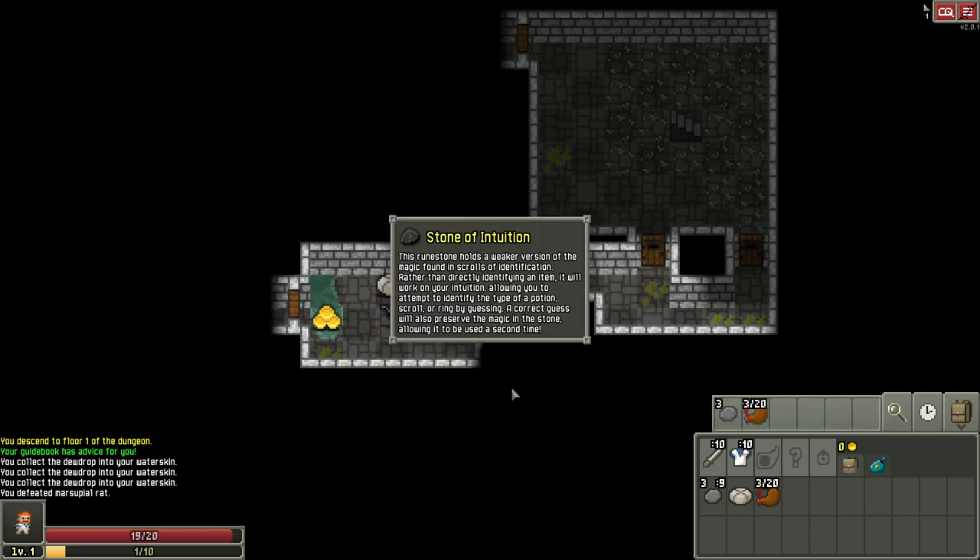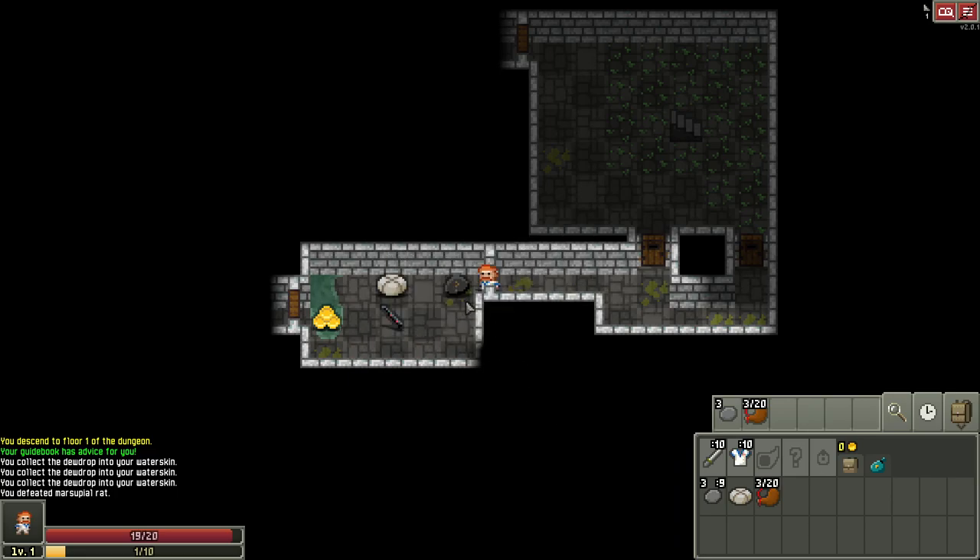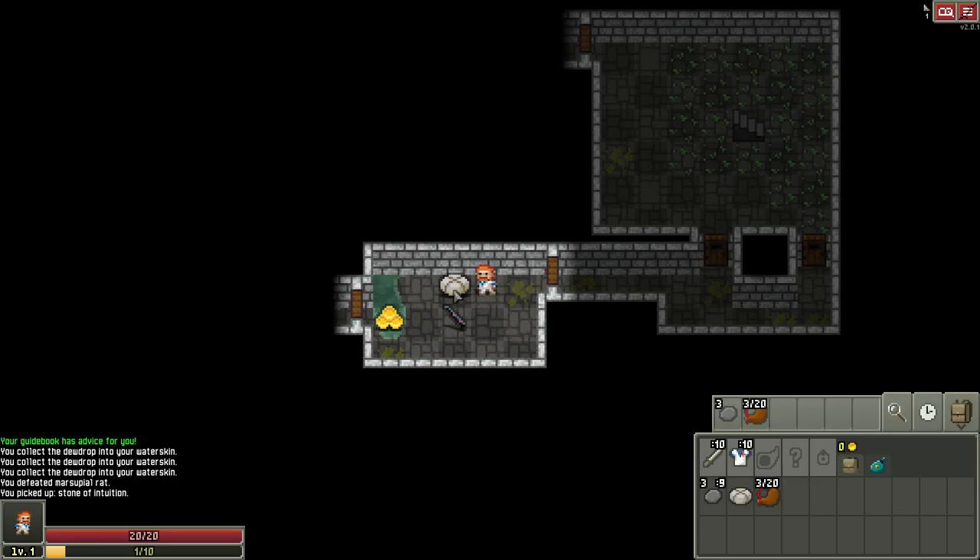This is a stone of intuition — a rune stone that's a weaker version of the magic scroll of identification. Rather than directly identifying an item, it allows you to guess. We'll get more into that in a moment. Here is some more food.